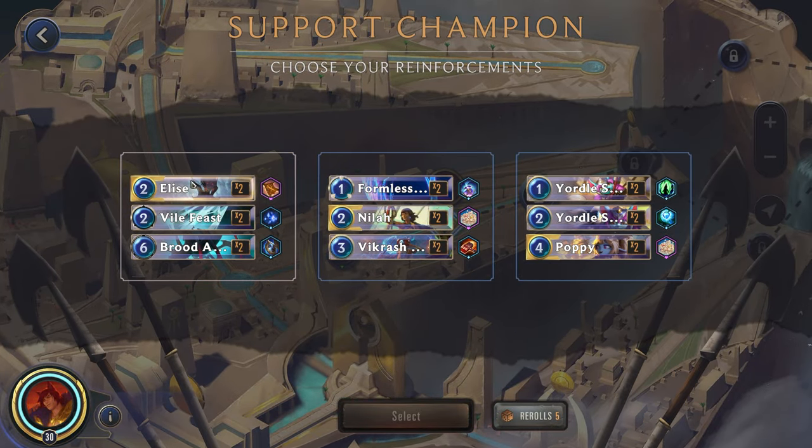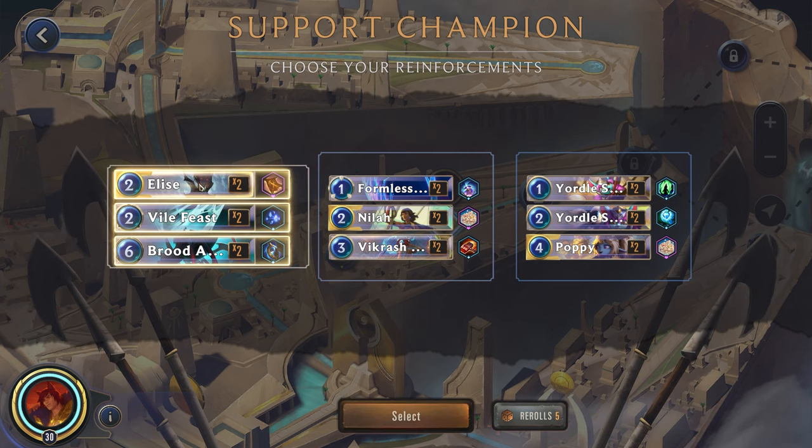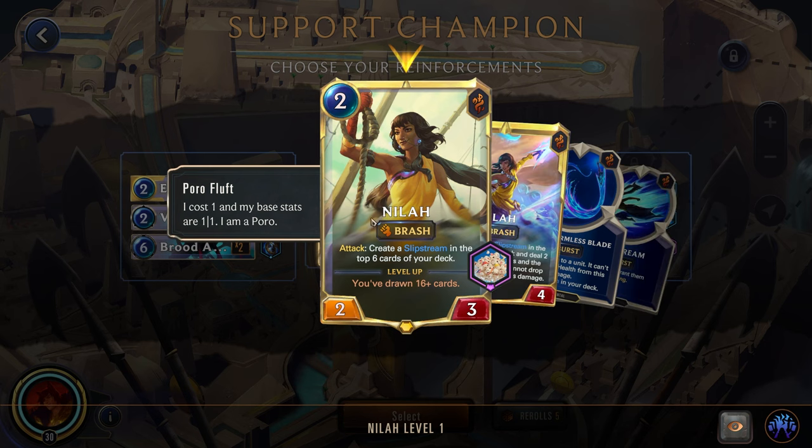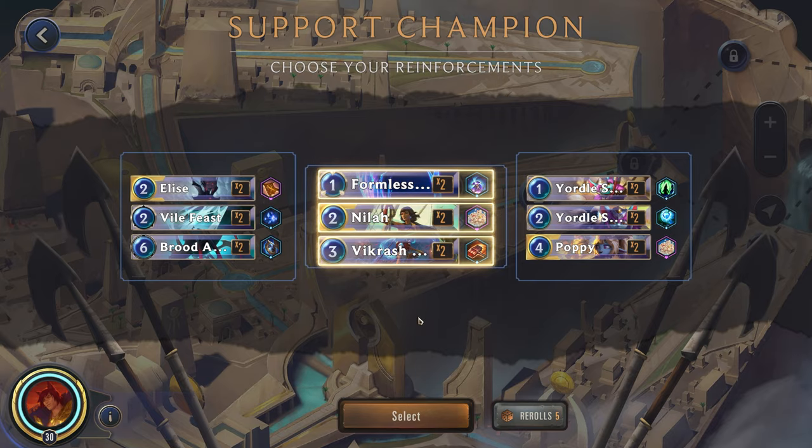Support champion — Elise, not too bad. I think let's go for the Elise and kind of use her as a removal spell, although that formless blade could be pretty good. We've drawn 16 cards, so the Elise could definitely work. I think we might actually go for the Nila if we level her up — she deals one damage to all units, which would essentially kill them because of the star powers plus the formless blade.